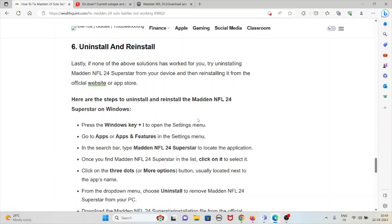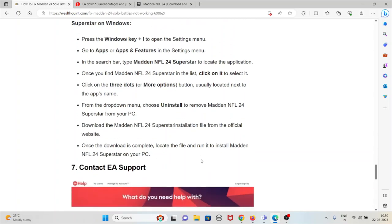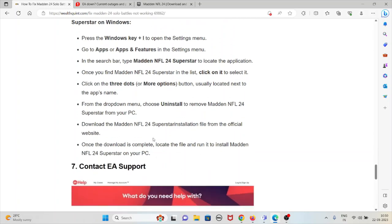To uninstall on Windows: press Windows key + I to open the Settings menu. Go to Apps or Apps and Features. In the search bar, type Madden NFL 24 Superstar to locate the application. Click on it to select it, then click the three dots or More Options button next to the app's name. From the dropdown menu, choose Uninstall to remove Madden NFL 24 Superstar from your PC. Then download the Madden NFL 24 Superstar from the official website, and once the download is complete, run the installer to reinstall it.